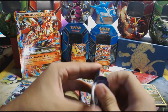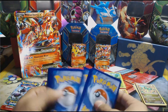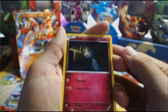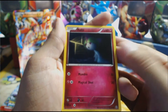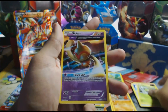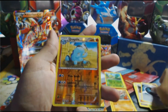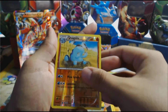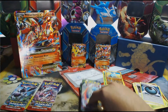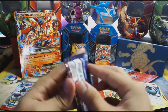Ancient Origins — can it pull through for us? We start off with Lotad, then Magikarp, Meow, Spinarak, Voltorb, Lotad, Ace Trainer, a Dangerous Energy. The holo is a Quagsire and the rare is a non-holo Vespiquen. Come on, what is with this luck?